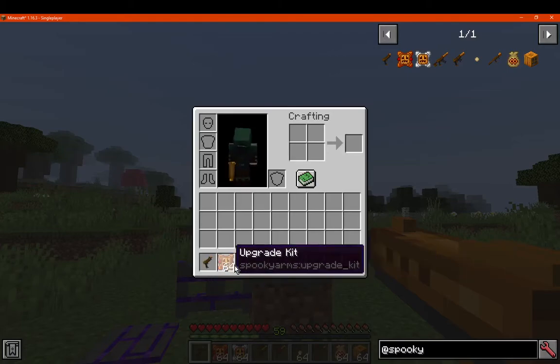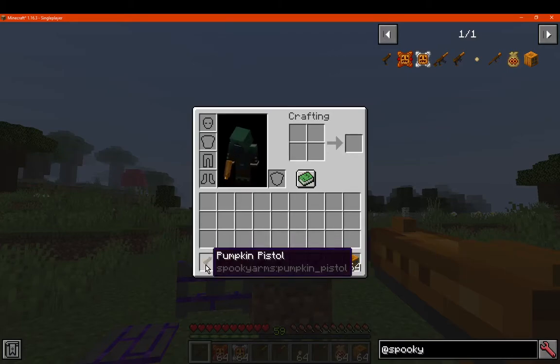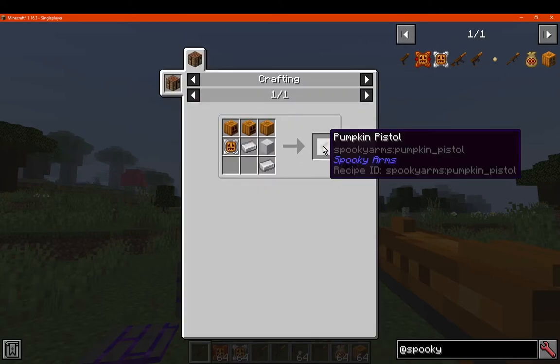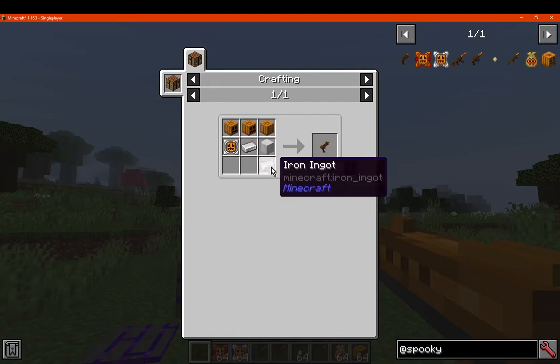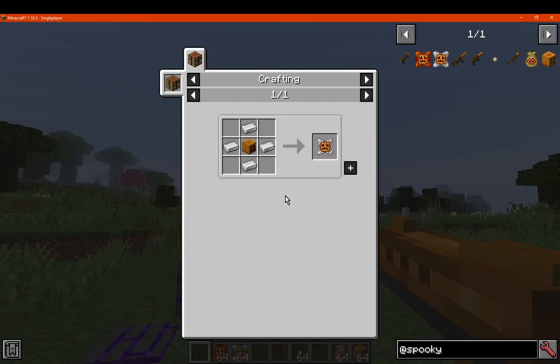We'll start off with some of the weapons and then some of the other specs. We've got the pumpkin pistol, which is simply made with pumpkin, 2 carved pumpkins, 2 iron ingots, a block of iron, and a pumpkin circuit.